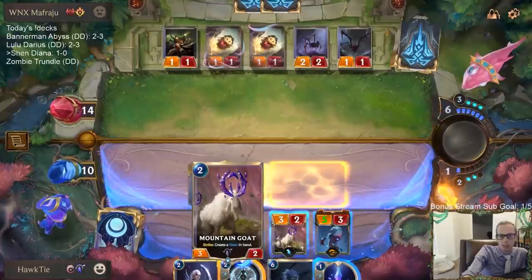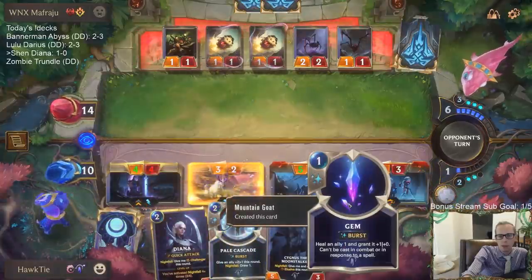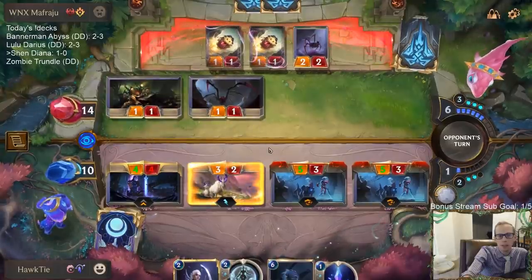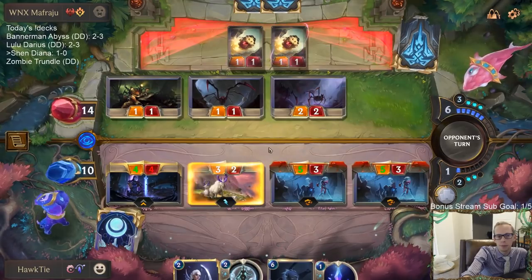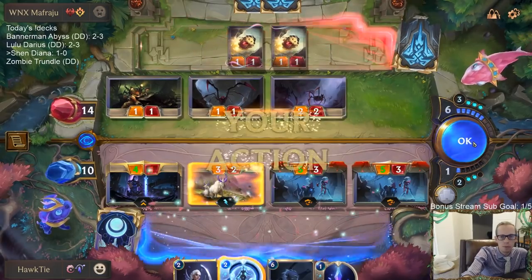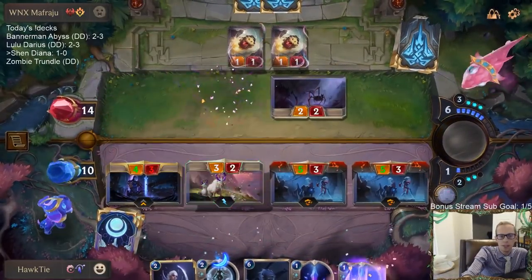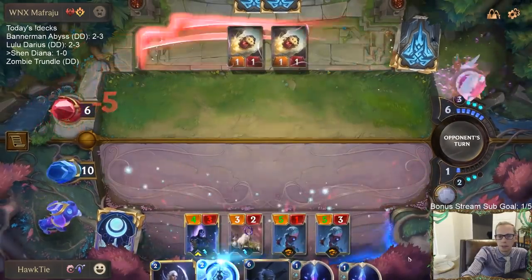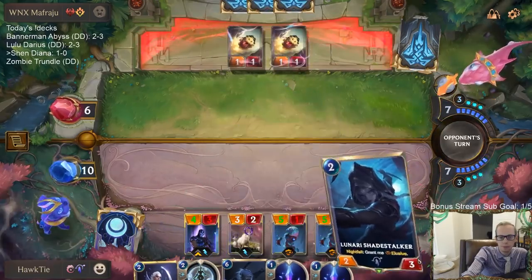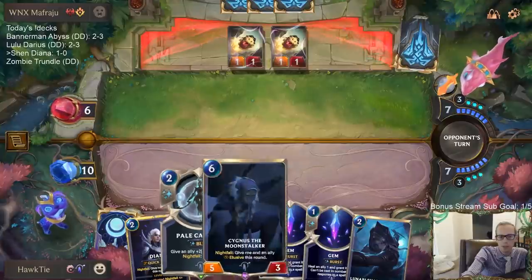My plan next turn is: if they do something before attacking, I go Gem and Cygnus for blocking. Now down to six. I feel pretty good about ending this game with these Crescent Guardians. All of our cards are Nightfall in hand, so these gems are important for turning on said Nightfall.